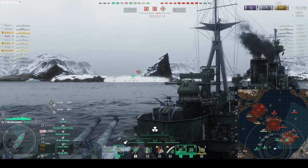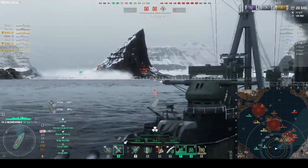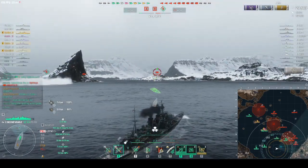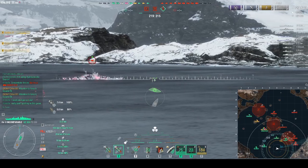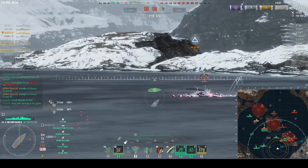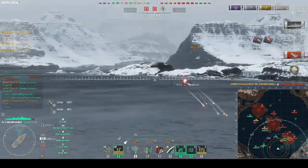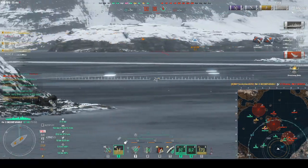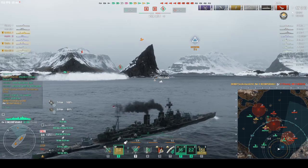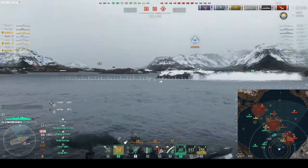We haven't seen the Shima in a while. I outspot the Moscow — I'm only at about 20,000 HP, not great, but by the time he can react my shells are already in the air. I get a quadruple citadel and basically death-strike him for over 60,000 damage. Now I can push straight in but I'm hard-detected.